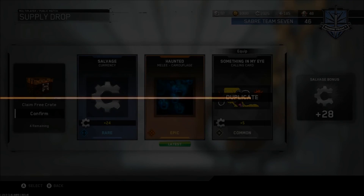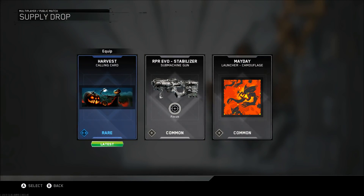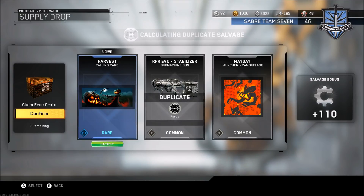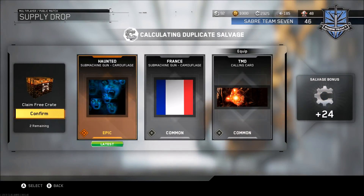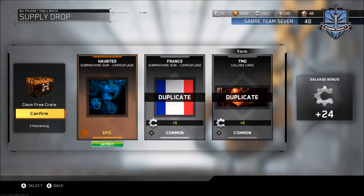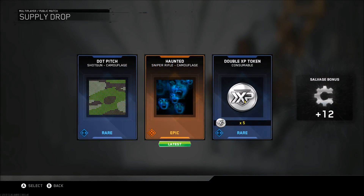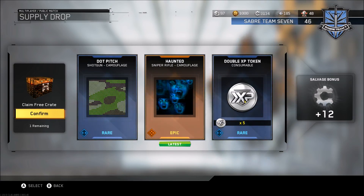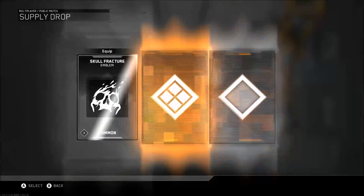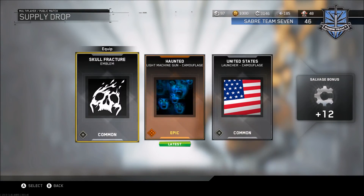28 salvage — not too crazy. I'm about to hit over 3000 salvage. We got a calling card — Mayday! 110 salvage as well. Haunted France and TMD — never even seen that calling card before in my life. I actually have a duplicate of it — surprising. You'd think I'd have almost everything in the game after opening so many supply drops. And our very last one from the bundle — hopefully something good. Haunted for light machine guns and a launcher camo.